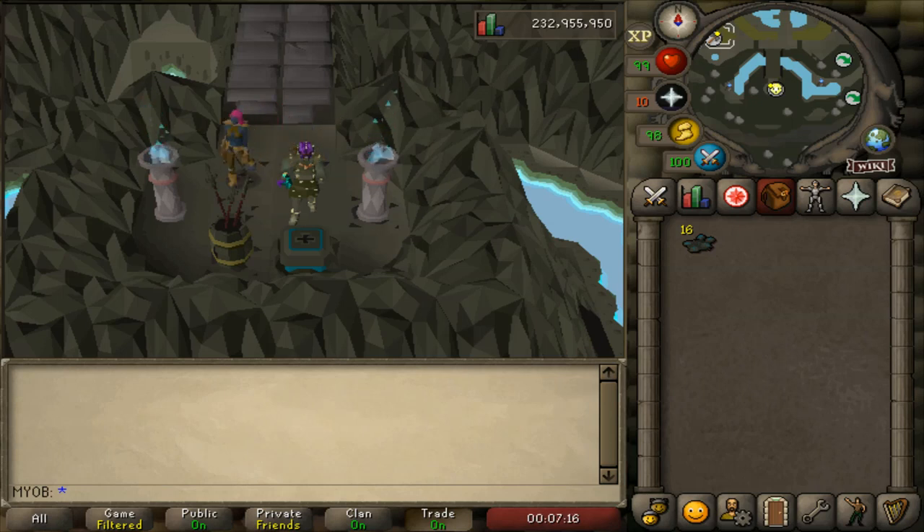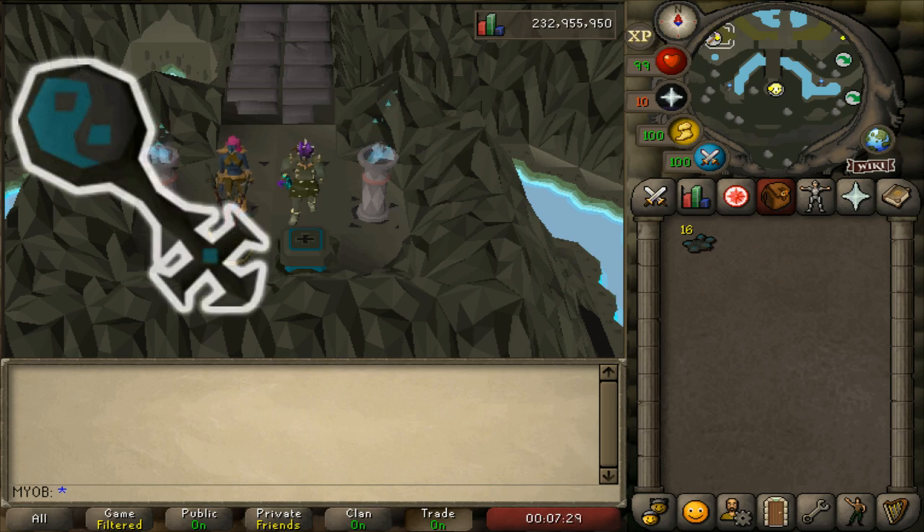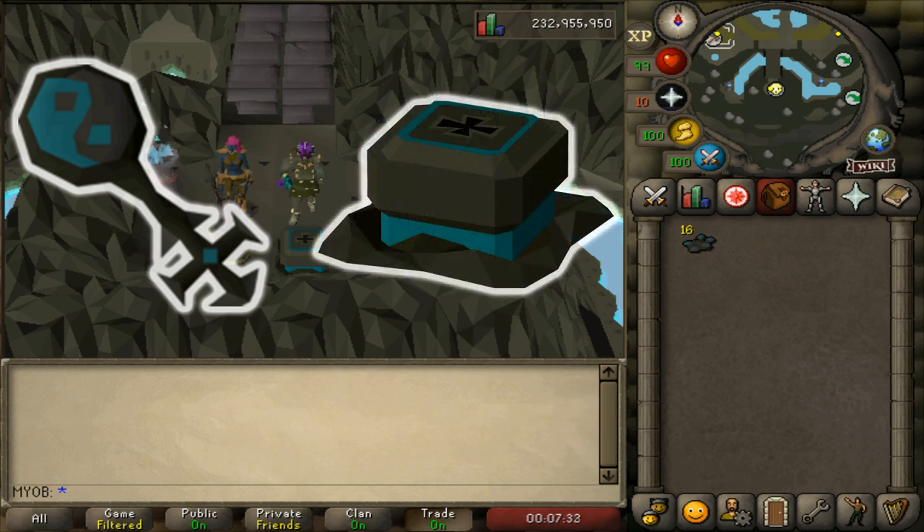Hey guys, it's me, NoBS here. For the past week or so, I've been doing some Slayer on my higher level accounts to make some money, and I decided to use the new Slayer Master Konar Quo Maten, because doing a Slayer task with her gives you a chance of getting a Brimstone Key, and this key basically allows you to open up a reward chest that can give you a whole bunch of supplies and resources that can be worth a lot of money.